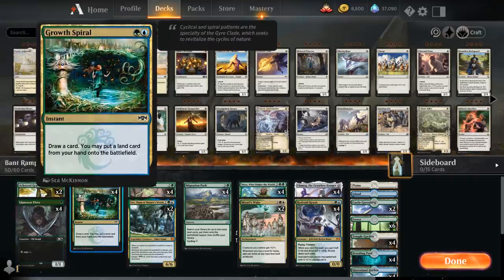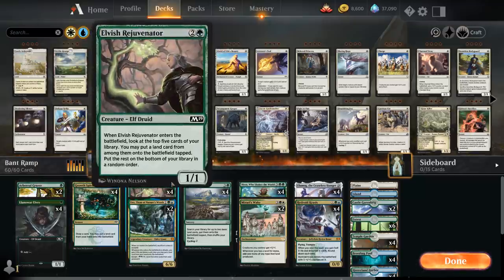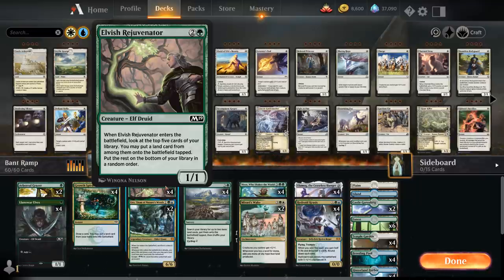Llanowar Elves is just too good not to play as a one-mana accelerant. Then we've got the full playset of Growth Spiral to put an extra land in play and draw cards. At three mana we've got Elvish Rejuvenator, which can look at the top five cards to put a land into play tapped, and also gives us a 1/1 body to maybe chump block with and protect our planeswalker.